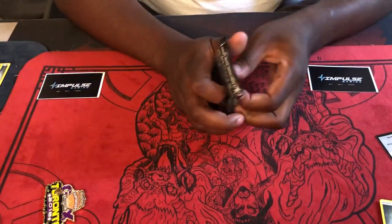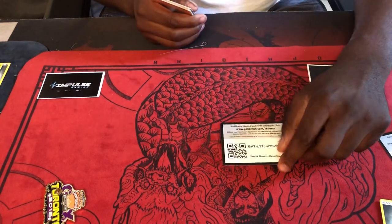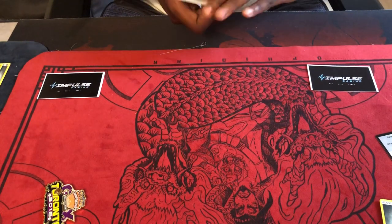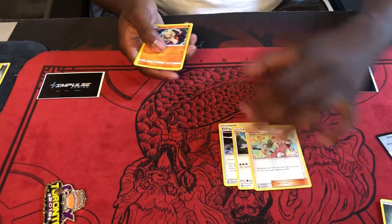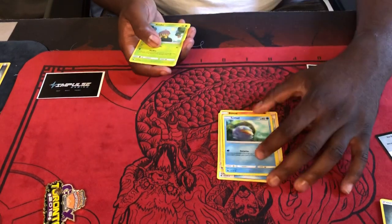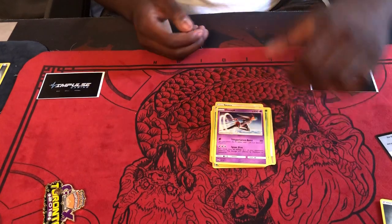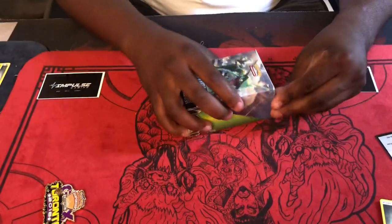Last pack of our second-to-last box. You know what — just for you guys sticking around this long, here's the code. I appreciate you guys supporting and watching the channel. So we got Energy Recycler, Loudred, Copycat, Baltoy, Beldum, Lotad, Seedot, Skiddy, reverse holo Rainbow Brush, and Deoxys. Not too bad.